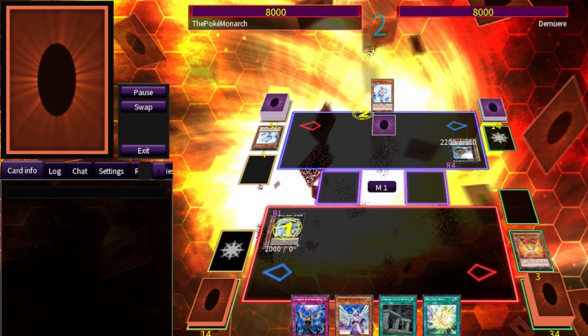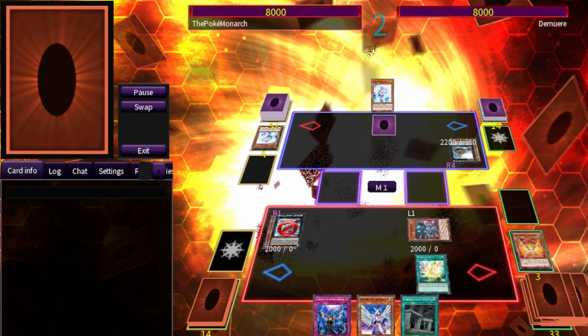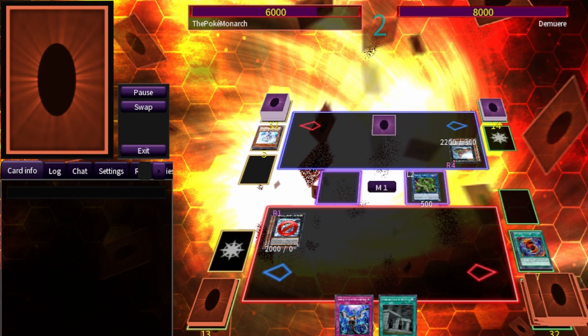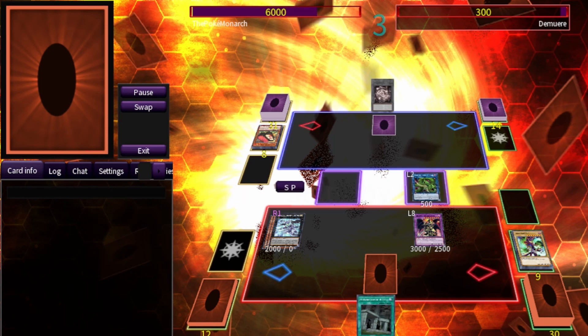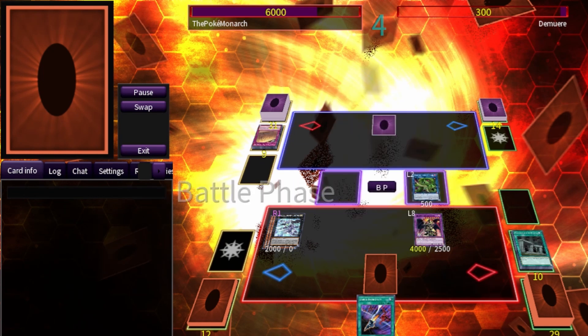We Herald, but he uses another Effect Veiler on it. We go into Drytron Nova, into Diviner of Herald — which gets negated as well — and go into Verte Anaconda, summoning out Red-Eyes Dark Dragoon. We pop the monster and attack in for 500, 2,000, and 3,000 — he's at 300 life points left. He draws a Trap, sets it, and passes. We negate the Trap, our monster is at 4,000 attack, and we hit in with the Verte Anaconda.